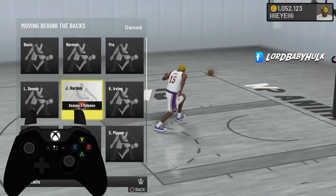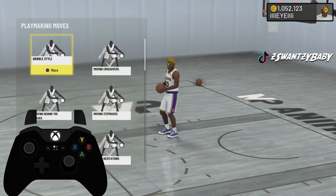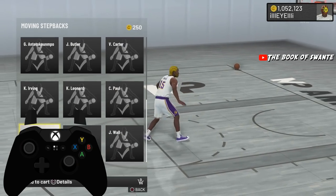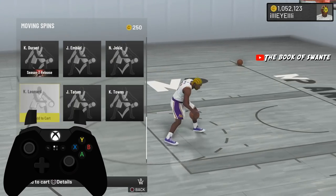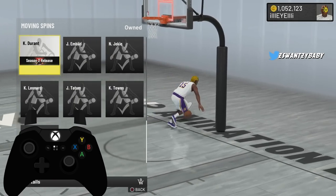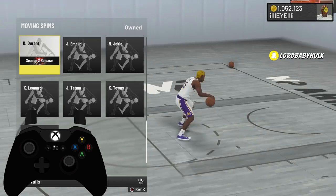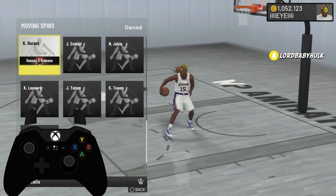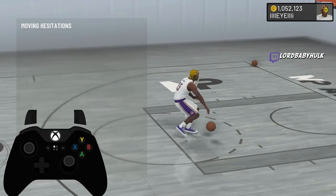I don't know if it's like Pro 3 — that'd be the Scotty Pippen. Moving step backs: they didn't release any new moving step backs. The moving spin — I don't really spin much this year, but this seems like a decent spin. The cap on the spin is your ball handle has to be 75. No new moving hesitations.